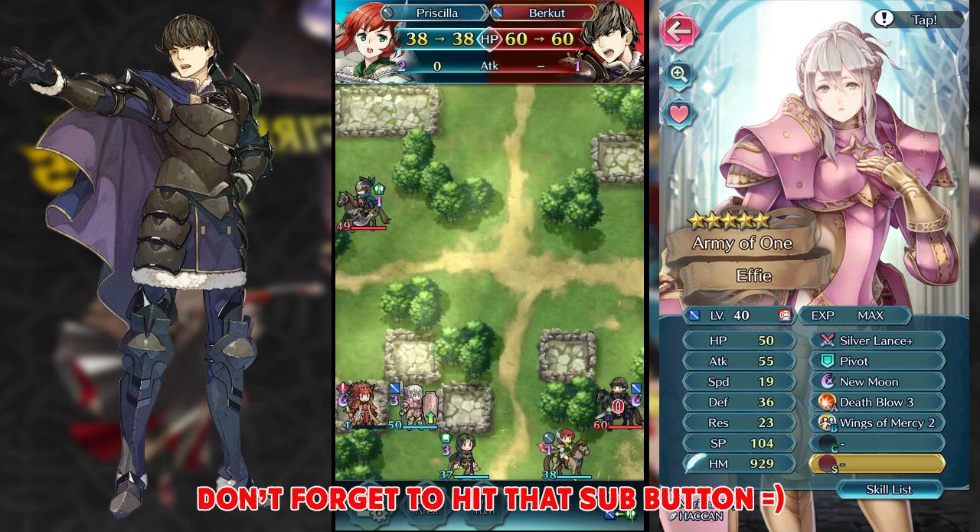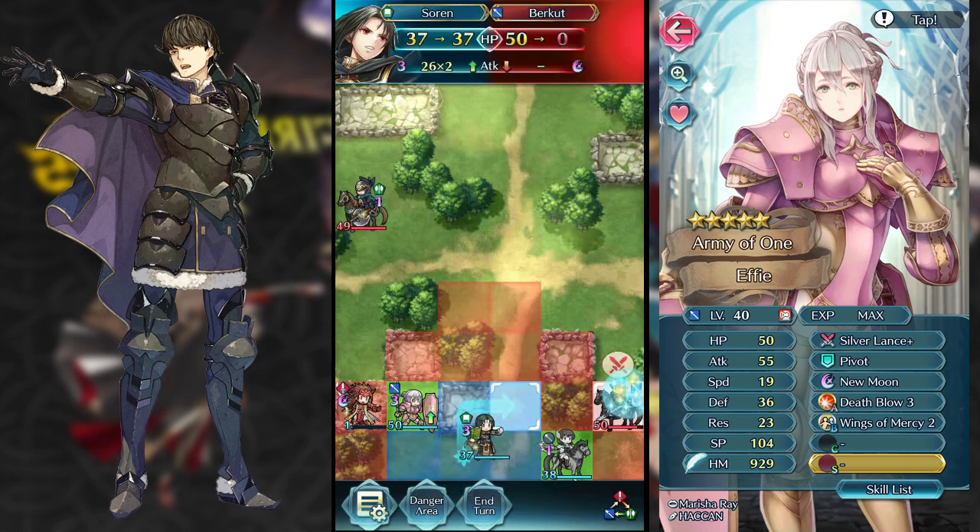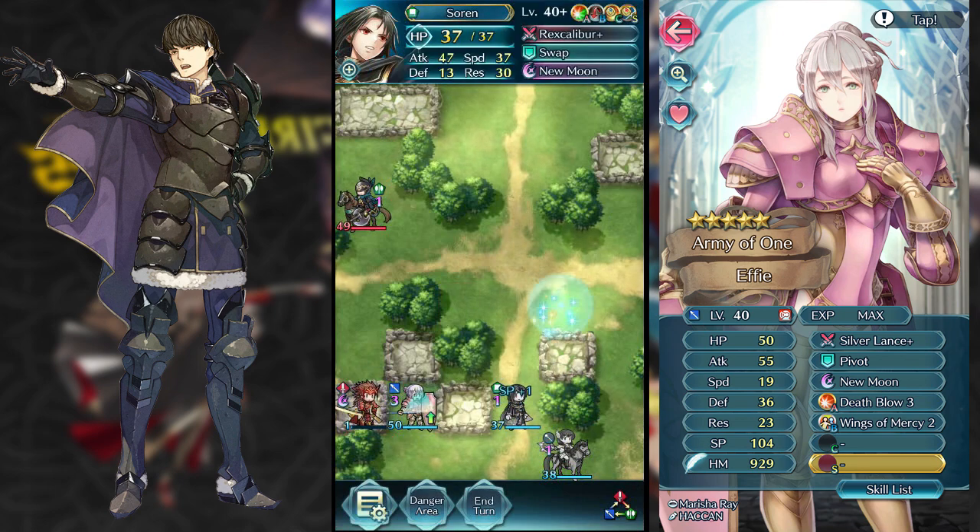My Sorin can actually finish off Berkut after I use Priscilla's Pain. Pain again comes in really, really clutch — just 10 free damage.